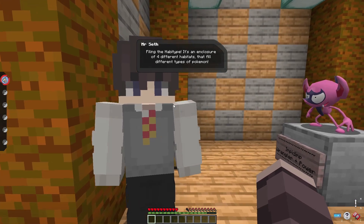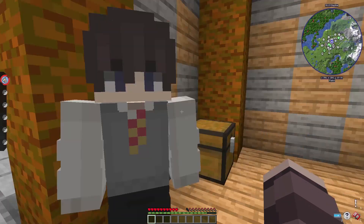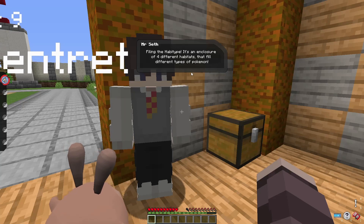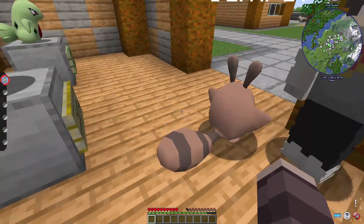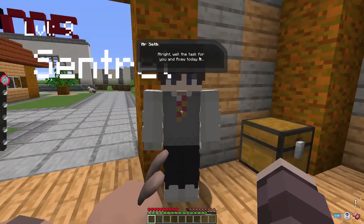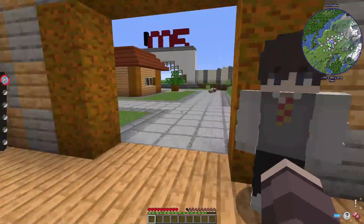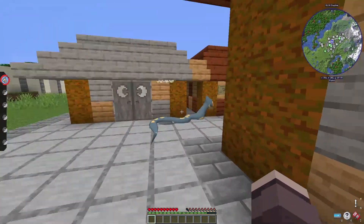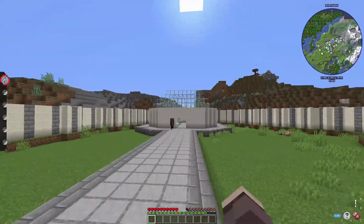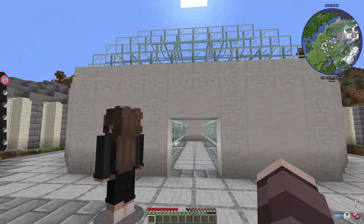The task for you today is filling the Habitat Type — it's an enclosure of four different habitats that fills four different types of Pokemon. Go to Mandy and she'll fill you in. Okay, let's go to Mandy then. There she is — this must be the Habitat Type.